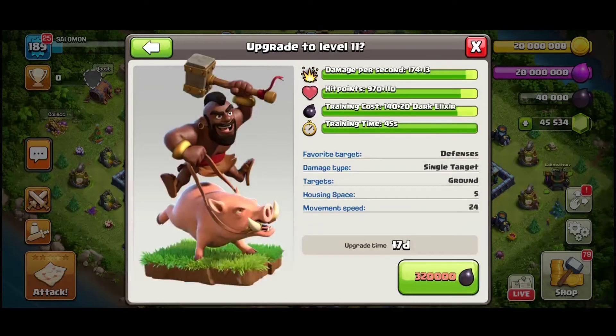The next troop getting an upgrade is the Hog Rider — we are getting level 11. That means Hybrid will be strong again and we'll see a lot of Hybrid attacks, as it hasn't been as popular recently. The upgrade time is 17 days and the cost is 320,000 dark elixir — essentially the maximum amount you can store in your dark elixir storage. You'll have to empty it all to get a maxed Hog Rider, but as always you can use a Hammer or a Book of Training.